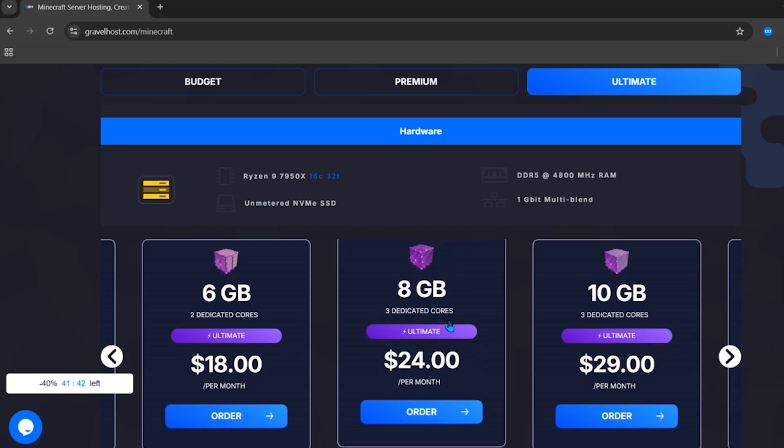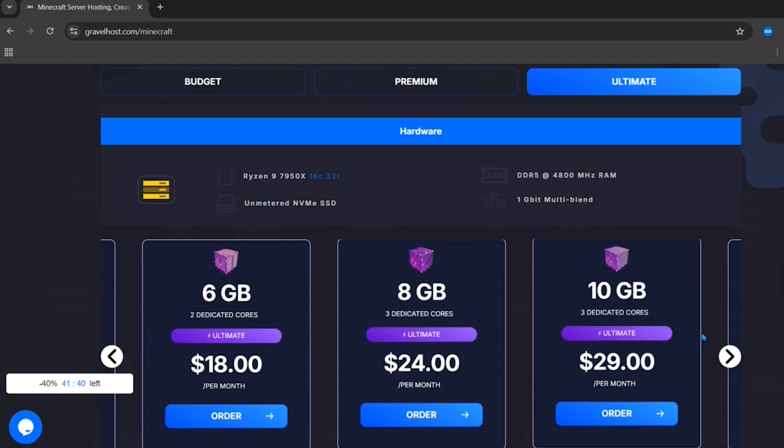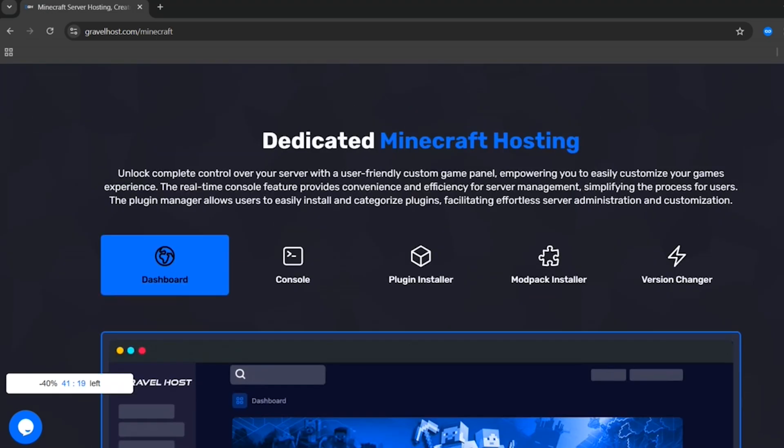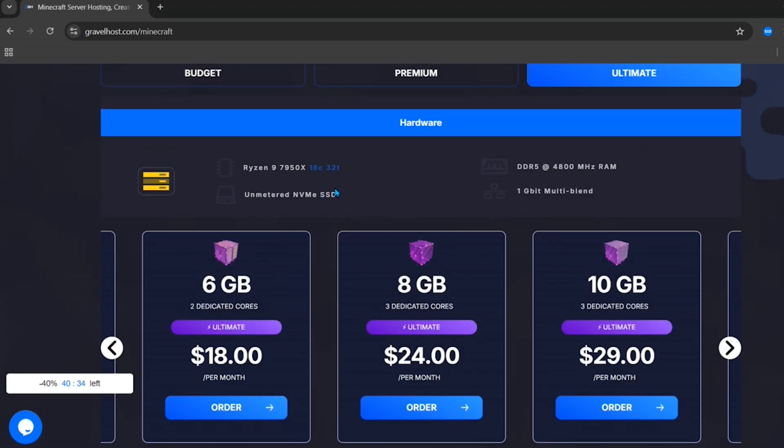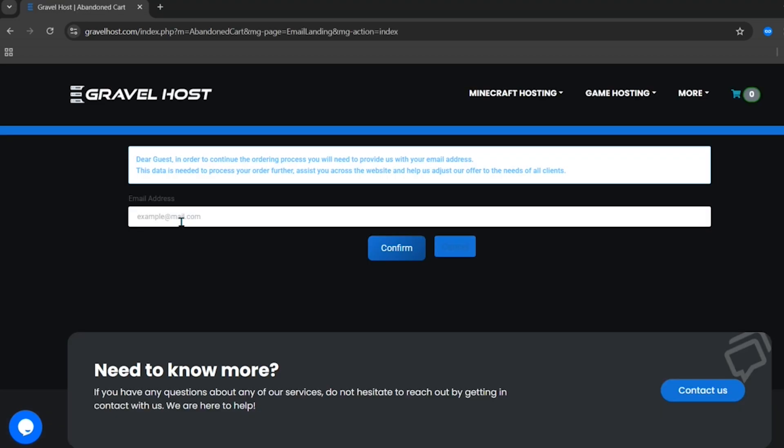The ultimate plans include unmetered SSD and are going to be the best performing servers in this hosting. Scrolling down, you can also see all the features, including a console, a built-in plugin installer, modpack installer, and version changer — so you can install plugins and modpacks without any external tools.